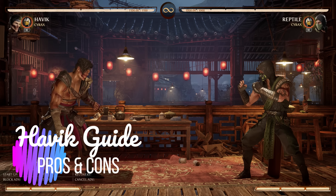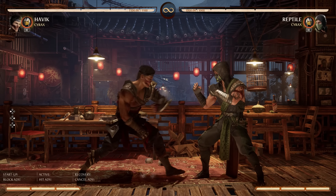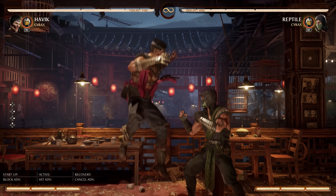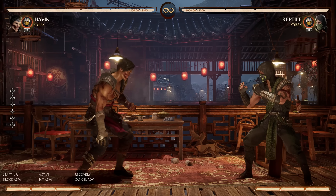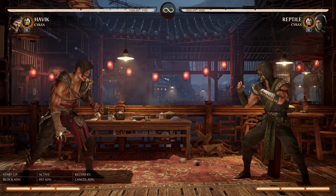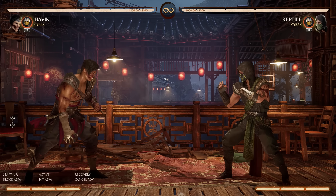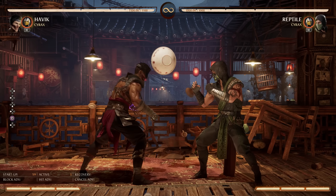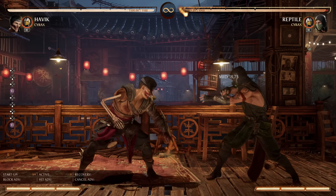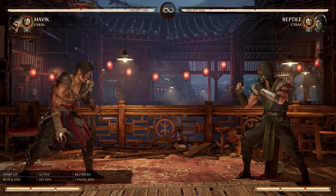One thing out of the gate is Havoc has above average health. Compared to Reptile who has 1000 health, Havoc has 1100 health, so he is just that much more survivable. In situations where other characters would lose the round, Havoc will still be around and kicking. He's a character that can somewhat use his health as a weapon, as the arm rip moves are a big part of that, as we'll talk about later in the video.